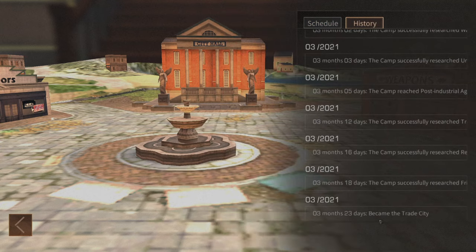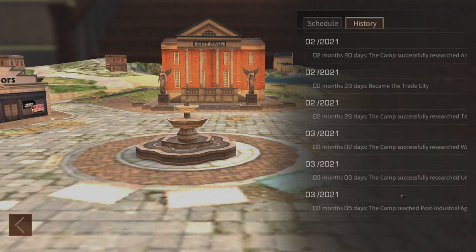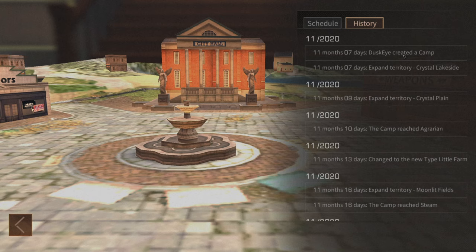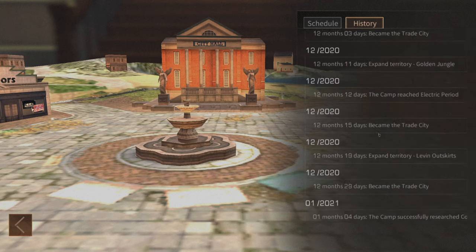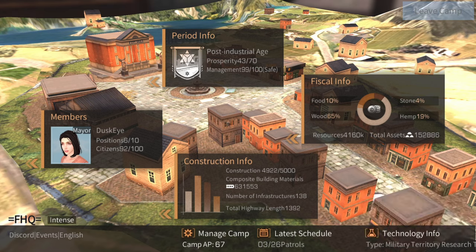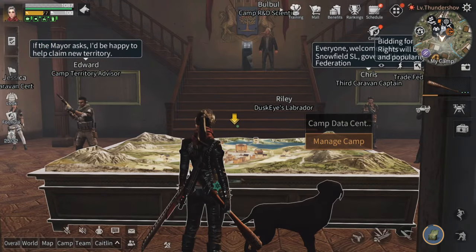In camp history you can see things like the last time you were a trade city, achievements your camp has reached, territory expansion history, the date the camp was founded, and similar records. The technology info button just tells you to go to your town hall's R&D device to make any changes to tech. That's a pretty brief rundown of the town hall data center. If I forgot anything or you have questions, feel free to leave a comment or send me a message in game. Hope you enjoyed — stay tuned next Friday.